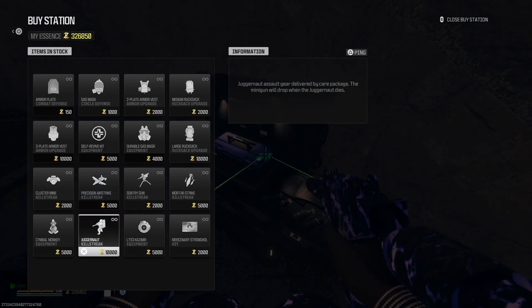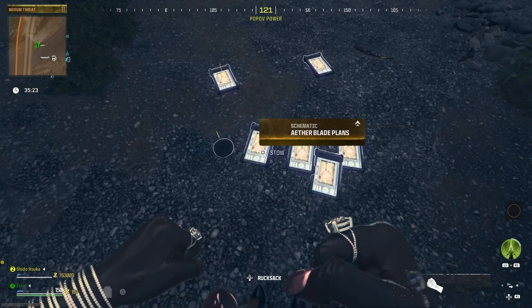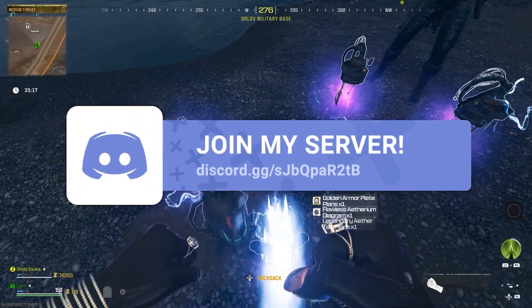If you're looking to learn the tombstone glitch or you need people to drop you loot and schematics for free, just hop in our Discord where there are thousands of players helping each other out. Don't pay somebody for the schematics — you just need a good zombies community.